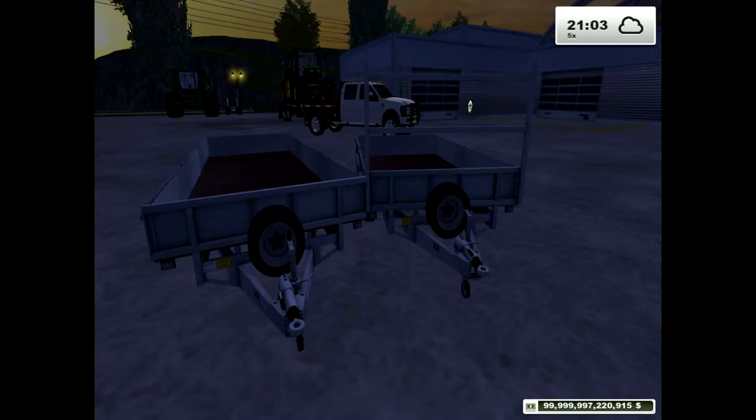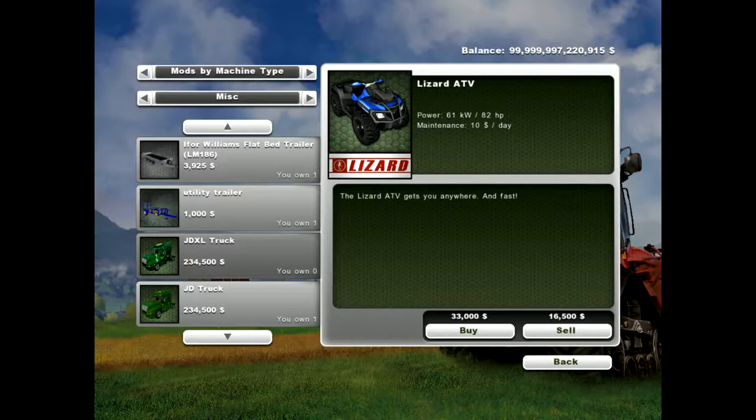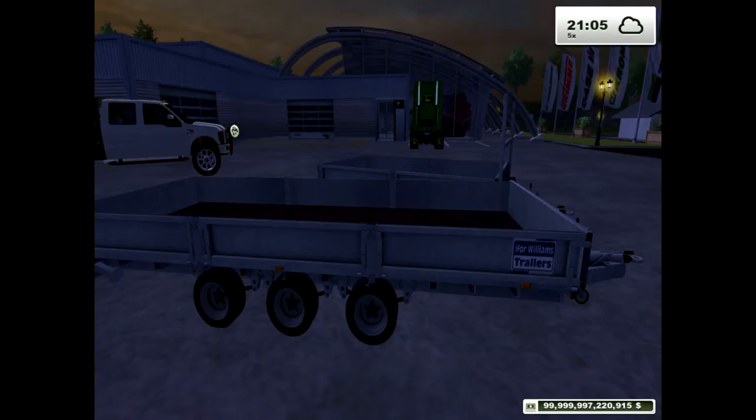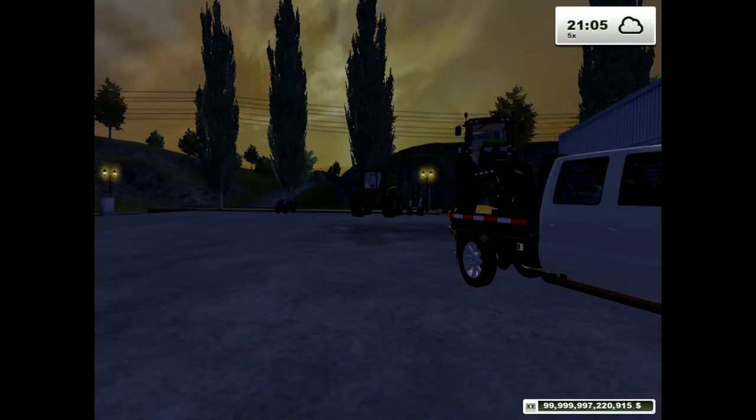Moving on — these two trailers here are called the Williams Flatbed. These come in a pack. For the Williams Flatbed trailer, you get this for almost three grand, and the other one for almost four grand. The difference between them is their length.